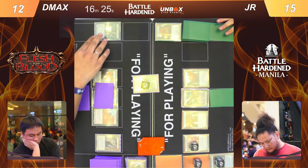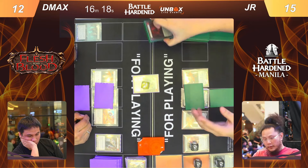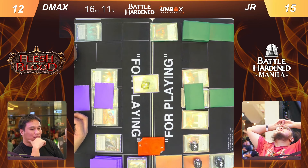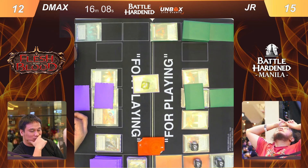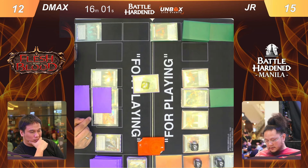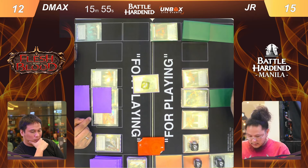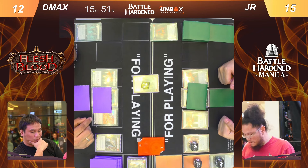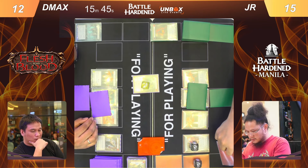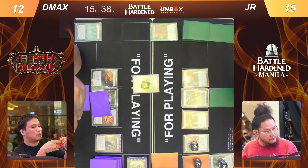Let's see if JR wants to take this damage — D Max only rolled one action point so there's likely no go again. JR is going into the think tank, thinking if he should take that seven damage. I don't think he's considering playing around pummel. Would Rhinar run pummel nowadays? It's a red pulping in the pitch zone so he won't be able to use pummel here. JR takes seven and goes down to eight.